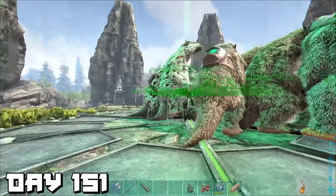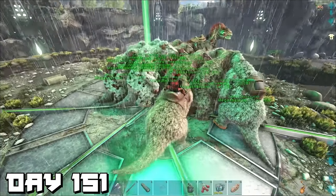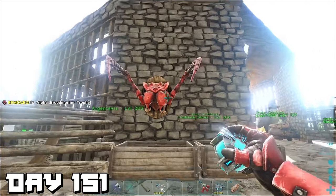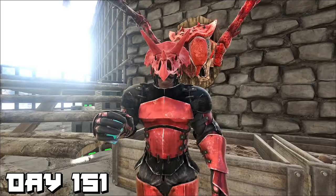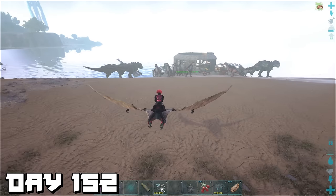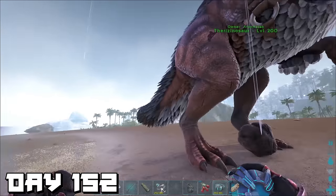It started looking more promising as we got more megatheriums into the fight and the boss's health started to drop. On my euteranosaurus I let out one last courage roar and let it play out. I wasn't confident in the beginning, but we won. The megatheriums deserve a good break — well, some of them — some of them didn't help at all. Back at base we hung up our trophy: the alpha Broodmother head.